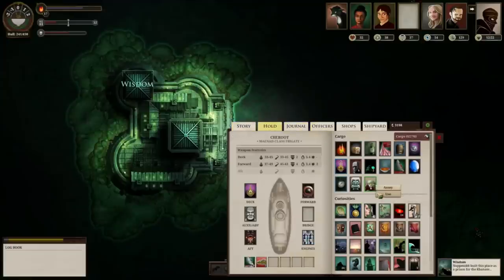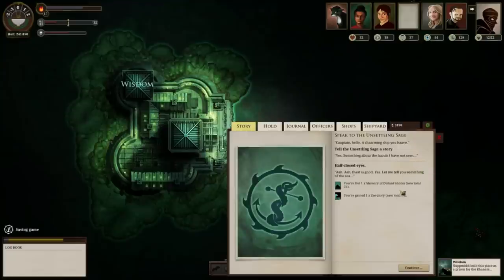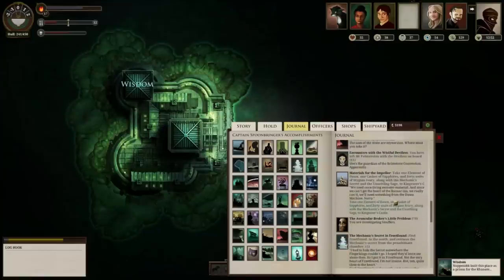You can also talk to the Sage and swap Memories of Distant Shores for Z-Stories if you want — you can do that indefinitely. Although Z-Stories are phenomenally easy to come by, so it's mostly about trading them into other things.